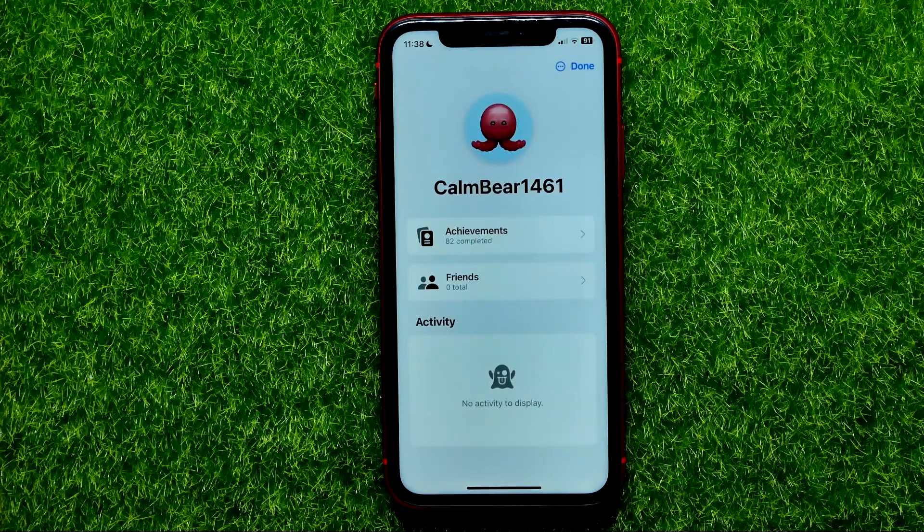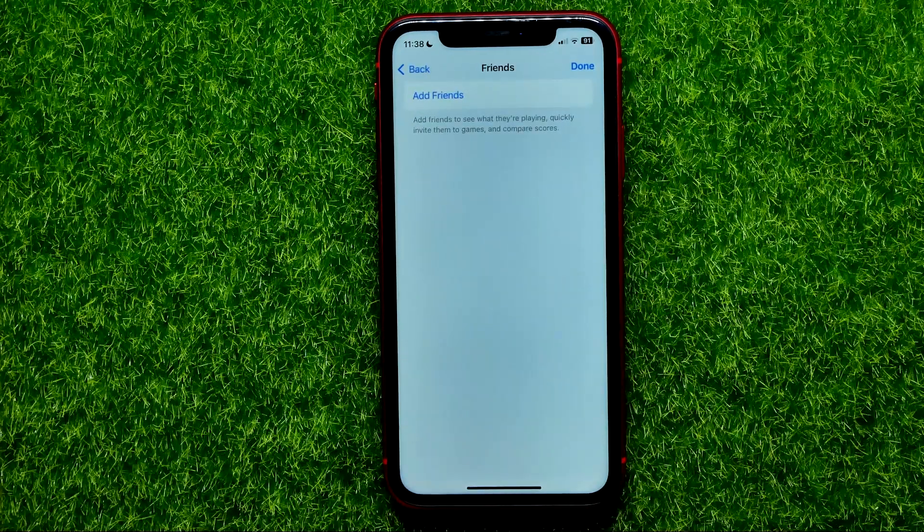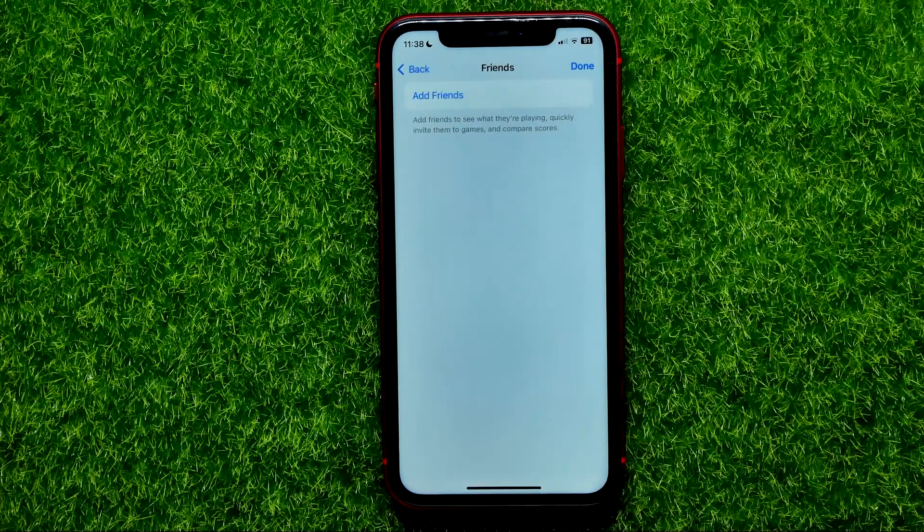That moves you to the page where you can easily find friends. Then in order to add a friend to Game Center, just hit right here where it says add friends.